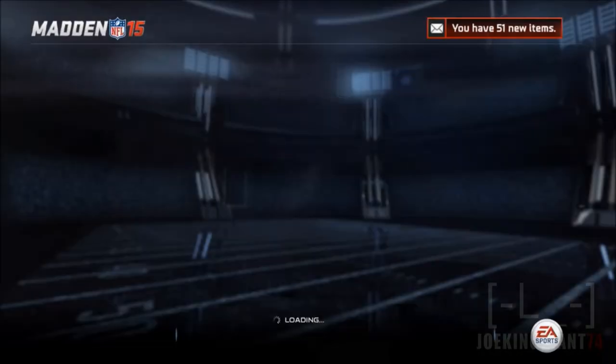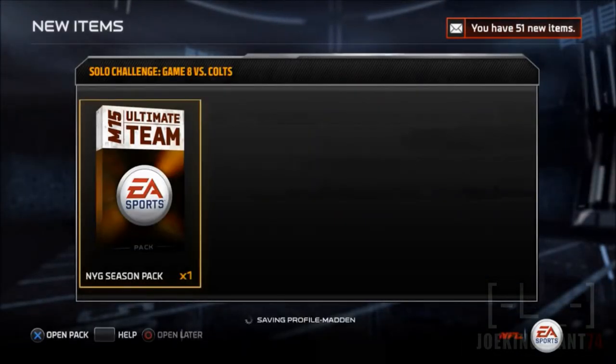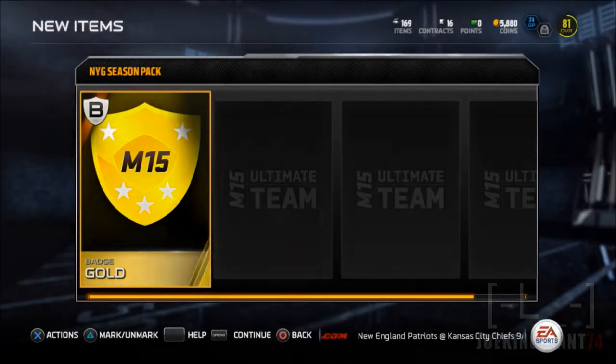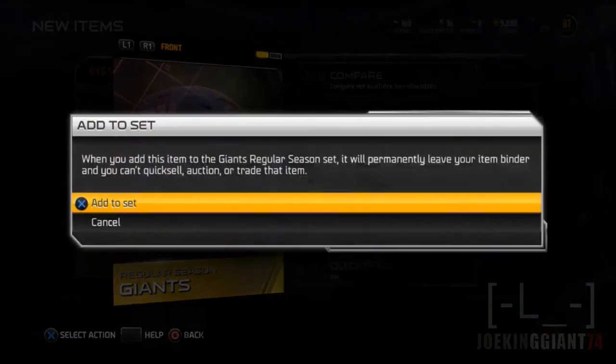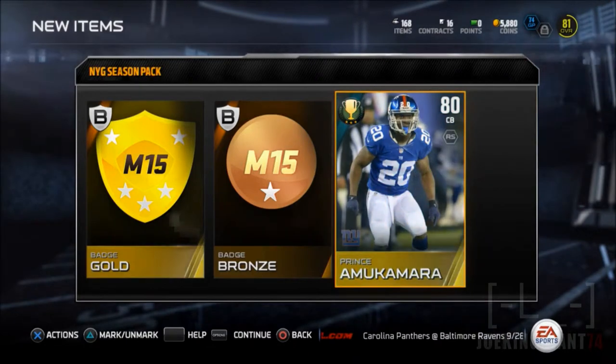Anyways, we're gonna be opening the pack — there it is, the New York Giants season pack. We get a gold badge, which is not bad — I actually needed one of those to complete a set — and the bronze badge, and there's the collectible. You can add it to the set but you can't trade it or auction it, so it gets added to the set automatically.